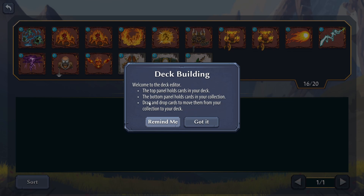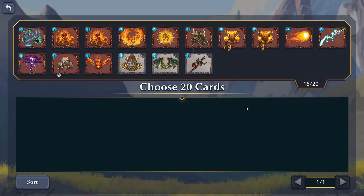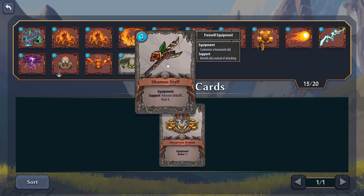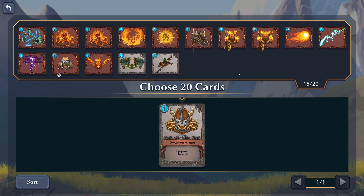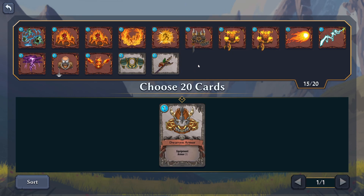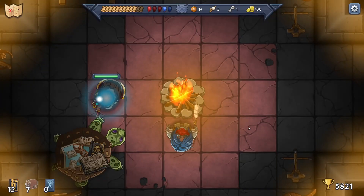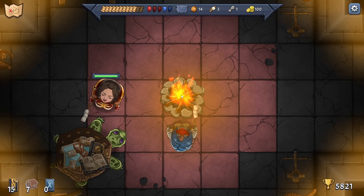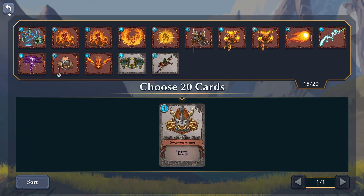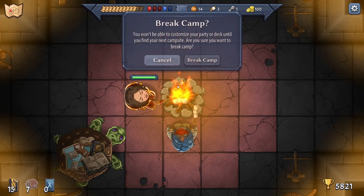Welcome to the deck editor - the top panel holds the cards in your deck, the bottom panel holds cards in your collection; drag and drop to move them. We can get rid of a couple of cards - this one's not great, that one is better. I'm not sure about these - I guess it's quite good because we've got a lot of chaos enemies, so that works to our advantage. We're ready - I can have two companions and they're good.